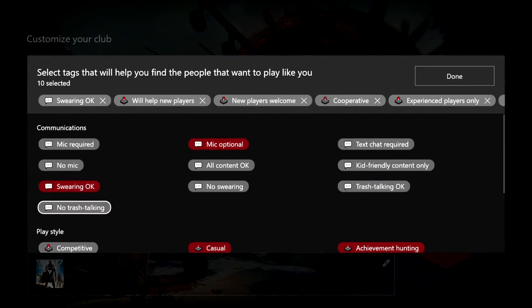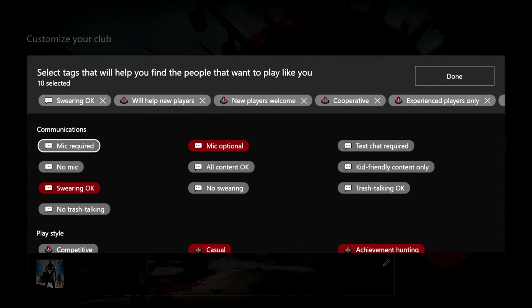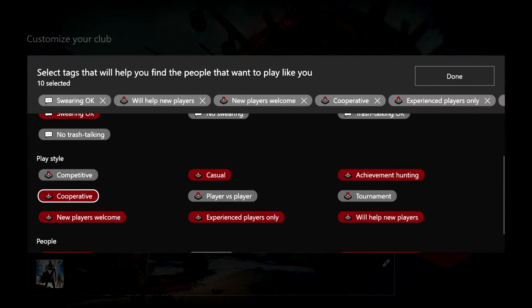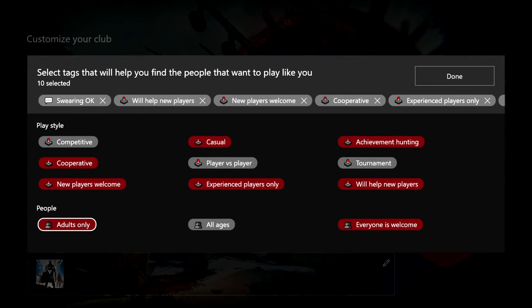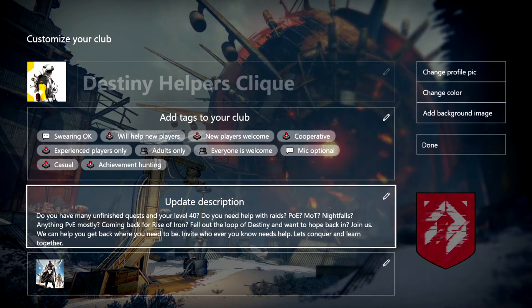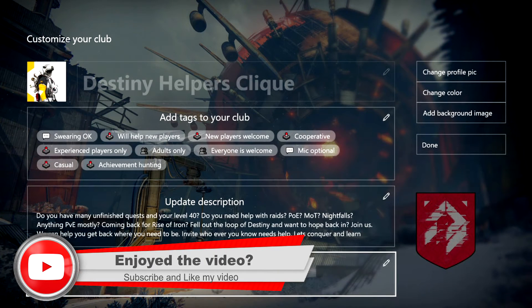You can choose out of these options, which I think is so cool. At the beginning of your club you can let people know if a mic is required, if swearing is okay, no trash talking, and so on — basically differentiating between a kid-friendly or adult environment. Then you have your Play Style options, and for People you have options to further differentiate between kids and adults. I really like that.